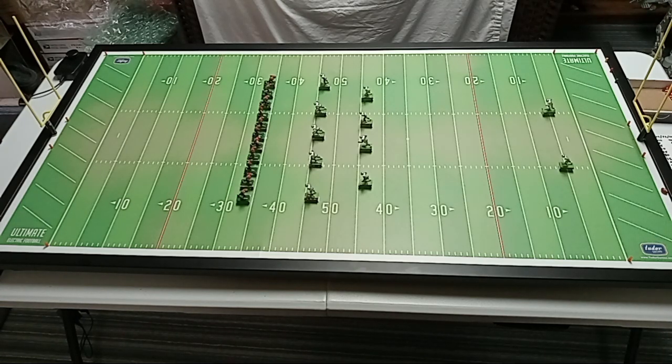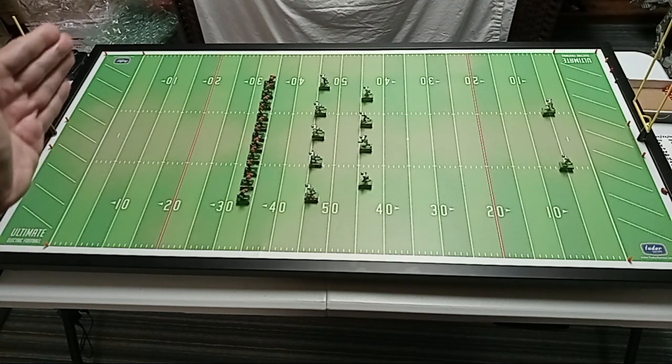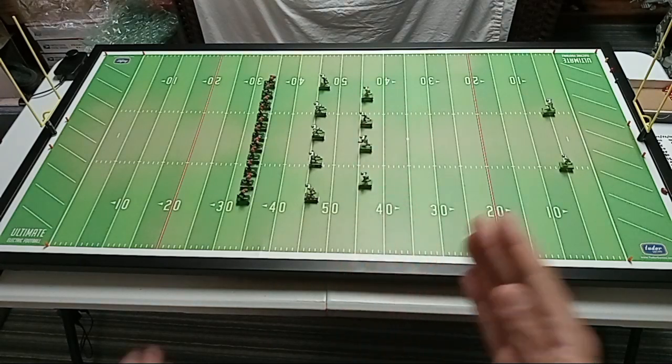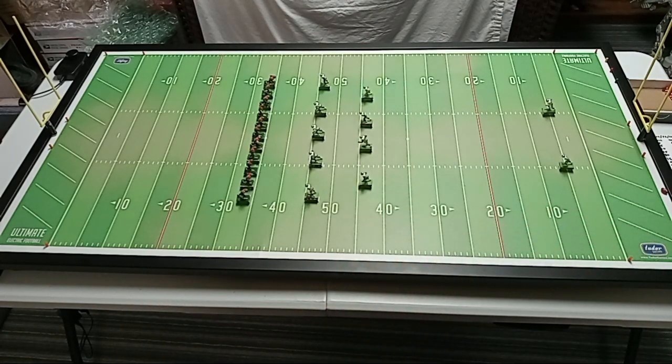That's the best way to visualize it. If this end zone represents the rules that come with every electric football set, and this end zone represents the advanced EFHL rules, then the 50-yard line represents these standard EFHL rules. And that's the mission statement — that's the philosophy here. A happy medium between two extremes. This will allow faster gameplay without all the bookkeeping, while at the same time shoring up the deficiencies of the classic electric football rule set, while maintaining a lot of those elements of realism and immersion in the gameplay.